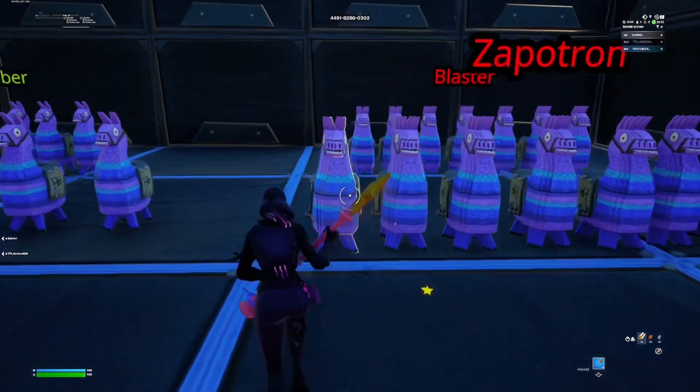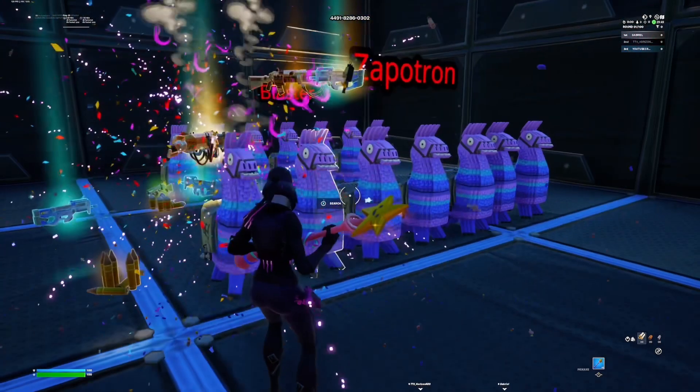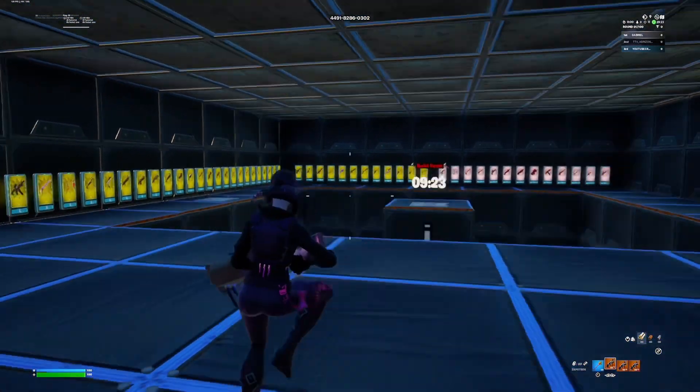What is up YouTube — you can now get the Zapochian in Fortnite. Simply type in the map code down in the description and it says right there on the llamas 'Zapochian.' You can pick up many. This is very cool and it's a free-for-all map. This gun is overpowered.